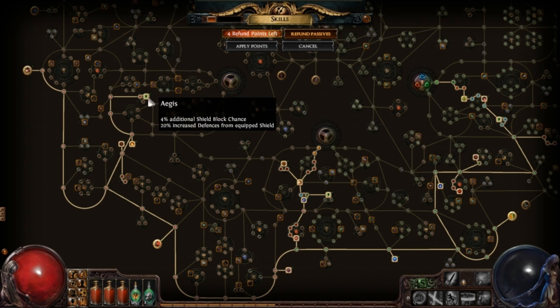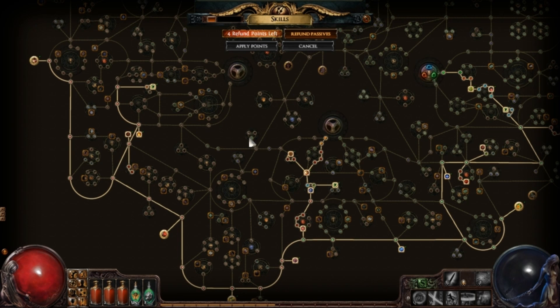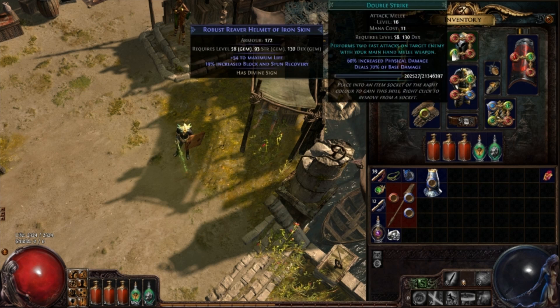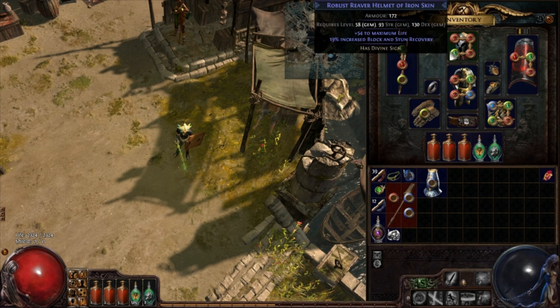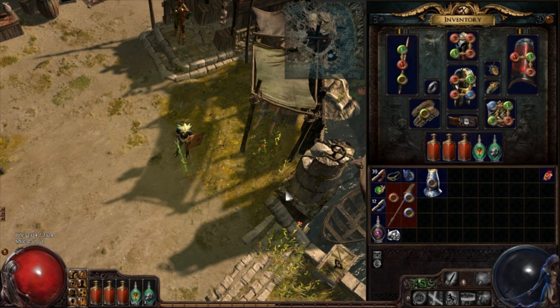Eventually I'm going to respec these points right here, on my way to get sort of the standard line of nodes that you get when you go into the marauder tree, and that's basically it. In terms of links, right now I'm just using 4 links: double strike, multi-strike, life gain on hit, melee splash. Keep in mind my gear sucks — this is Anarchy league, so I don't really have a big boon yet. But these are just the basics.